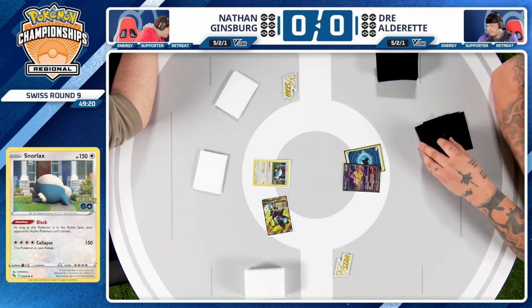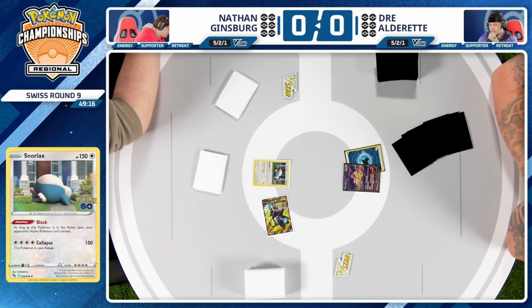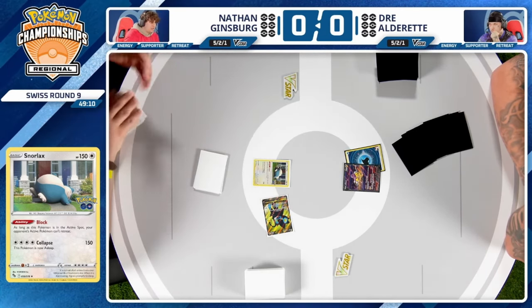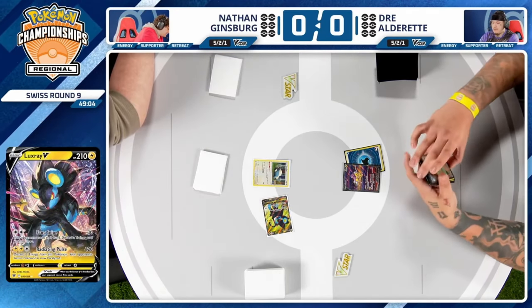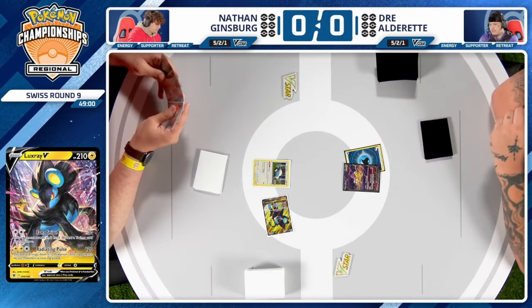Discarding any Mirage Gates or switching cards, combined with Arven, can be devastating for Dre. These Lost Box decks pick very good cards with their Flower Selects and their Colresses, so finding spots to use Arven are going to be all over the place for Nathan.